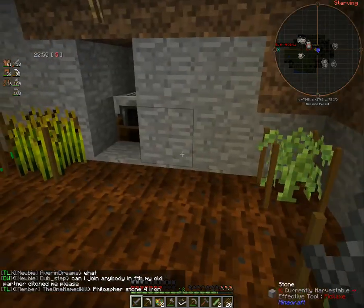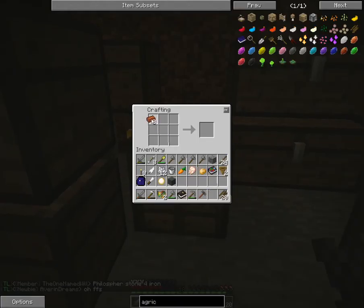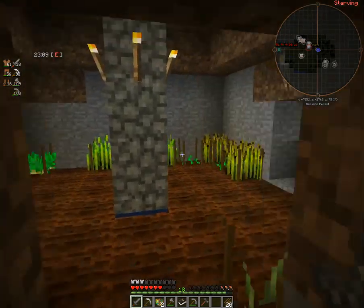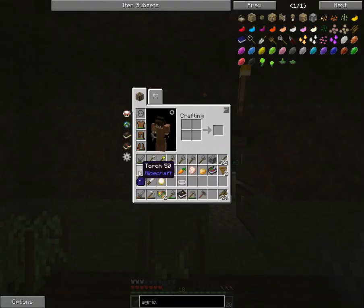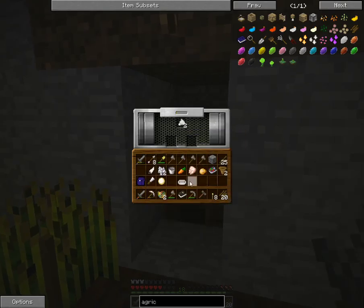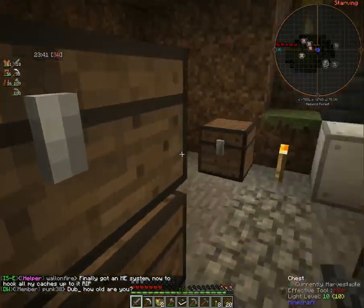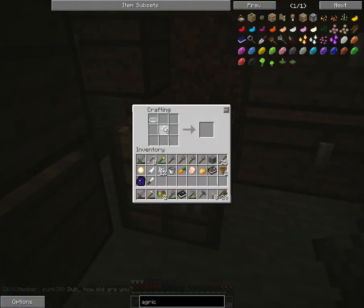We're going to break that and grab our soybeans, and we are going to go ahead and start pressing those, because we're going to need that for our pot pie. Let's go ahead and make our bakeware — and now we just need the tofu. I need to replace this torch; I've been looking into alternate forms of lighting that I don't have to break all the time. There we go — tofu. Now what we can do is take our bakeware, our tofu, and our dough — we could have done chicken too, I didn't think about that. And that makes us a chicken pot pie.